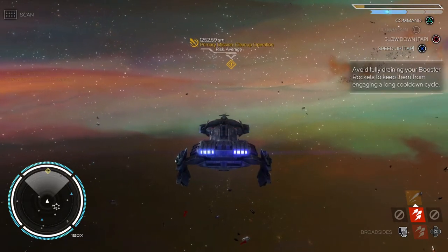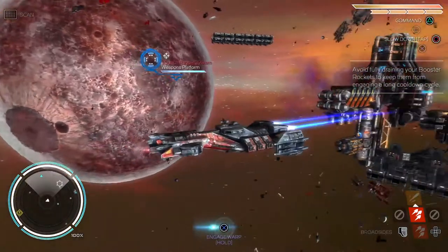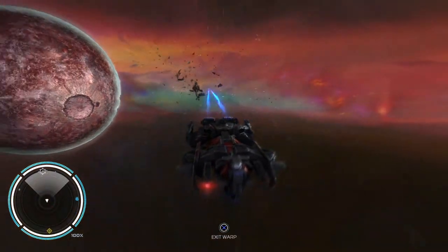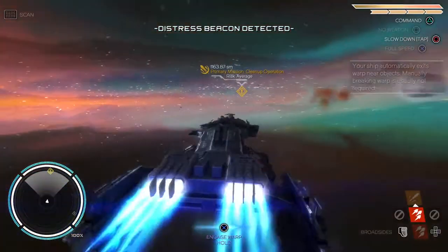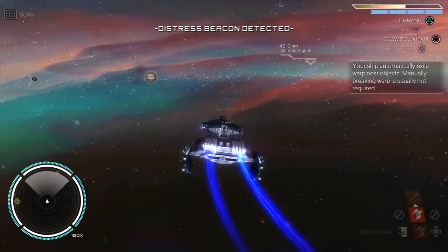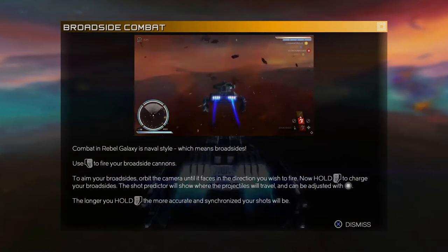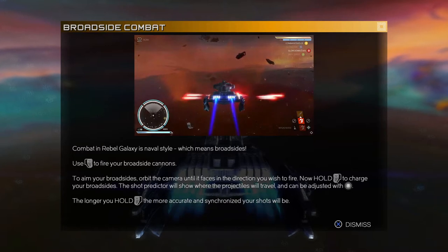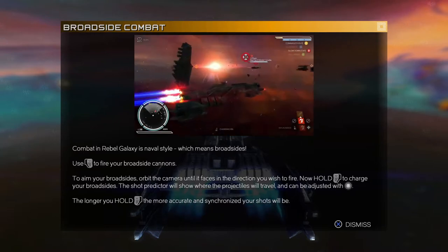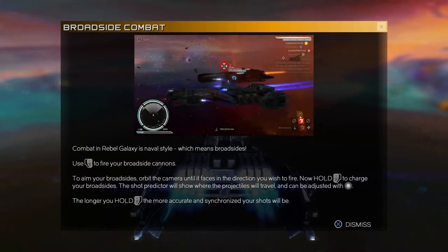So we're going to destroy some containers. Sublight boosters depleted — keep forgetting to let go of that. Accelerating to sublight. Distress beacon — let's go and check this out. Rebel Galaxy uses a naval style, which means broadsides. Use R2 to fire your broadside cannons. Aim your broadsides over the camera until it faces the direction you wish to fire. Hold L2 — the shot predictor will show where the projectiles travel. The longer you hold L2, the more accurate and synchronised.